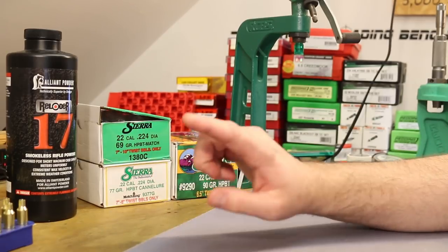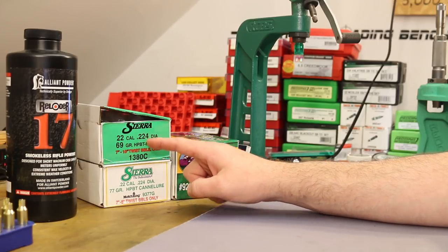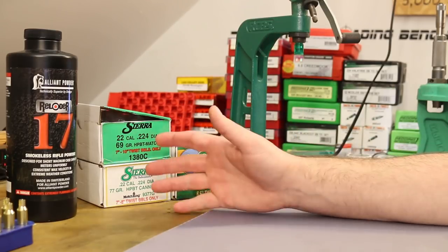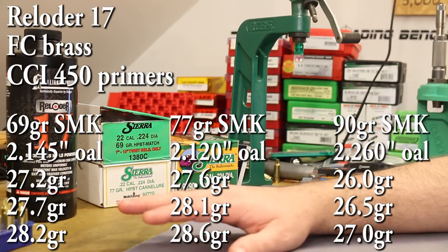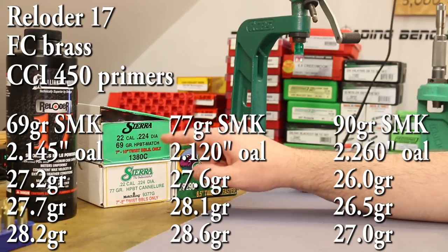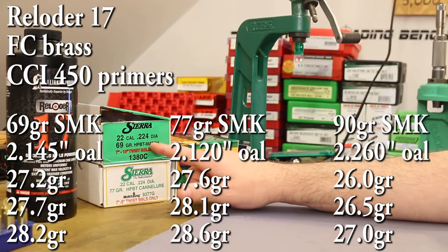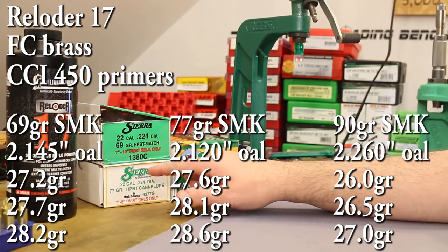With the 69 grain Match King, I pulled out my gun and tested its maximum overall length — I came up with 2.152 as where I hit the lands. So 2.160 isn't going to work in my chamber. If you're using the new Sierra data, just be careful — if you go with their overall length you'll want to make sure it actually fits in your gun. I've decided to go with 2.145 inches for the 69 grain, which puts us only about seven thousandths off the lands.